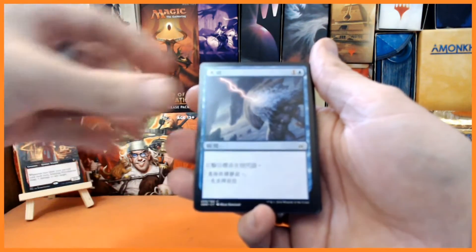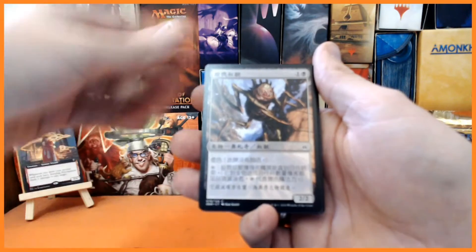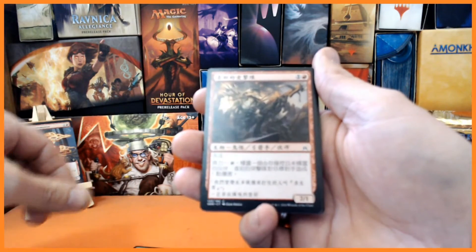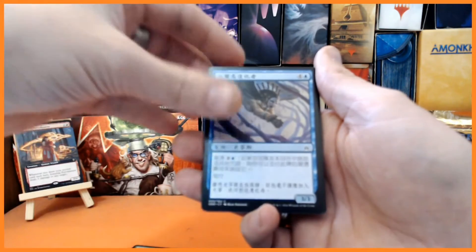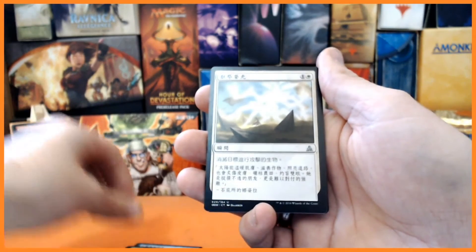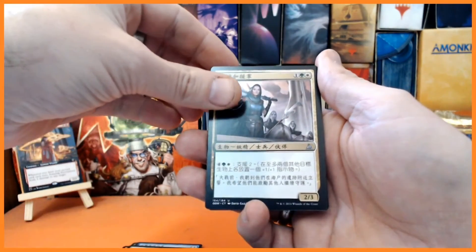Here we go, what are we going to get? They just look so good, they feel different as well. It's so nice to go through some older packs that we haven't done for a long long time. There's a little sphinx going on there. Look at these — first uncommon, second uncommon — I kind of sort of can remember that. Third uncommon. The question is, what is our rare?